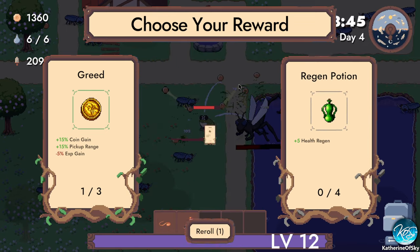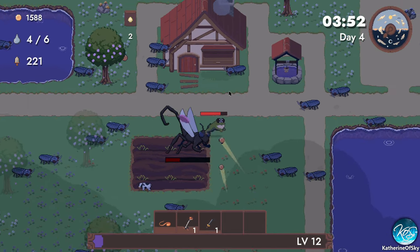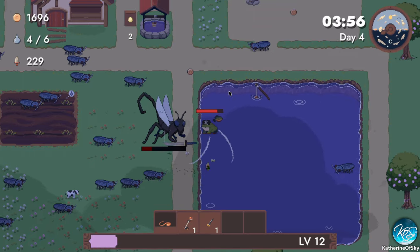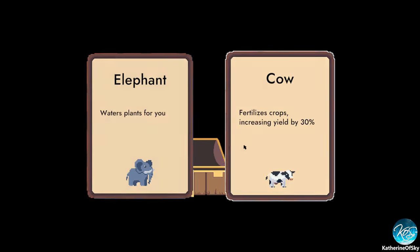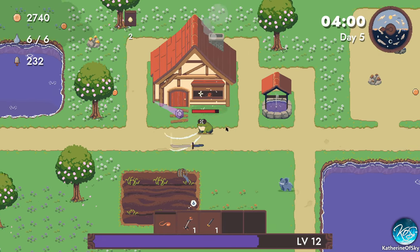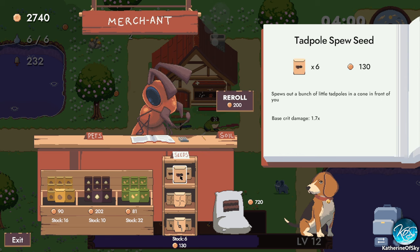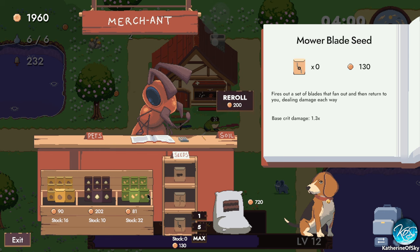Let's go and get our seeds going. Tadpole spews seed — spews out a bunch of little tadpoles in a cone in front of you. Mower blades are awesome — fires out a set of blades that fan out and return to you dealing damage each way. I'm gonna try these; they're wonderful. I do kind of hope we get those tadpoles next time. Wheat gives very little XP and it's very thirsty, so I want to avoid that. Let's get these. We can pat the dog!